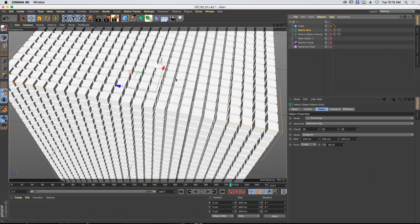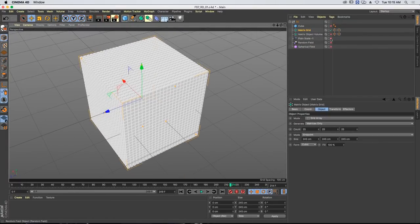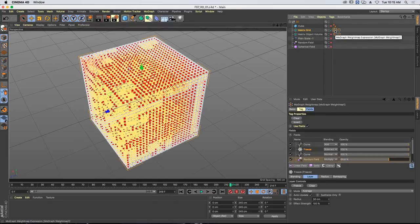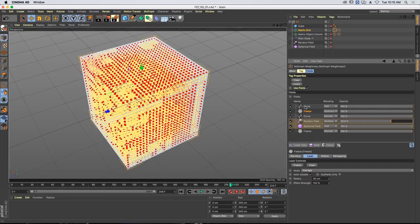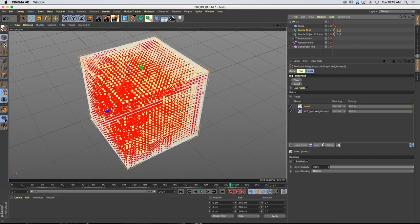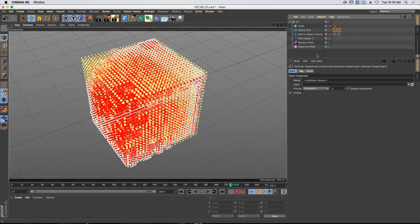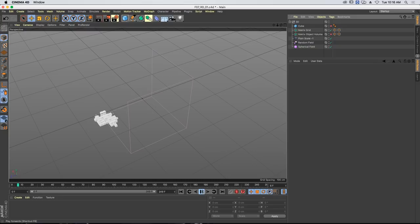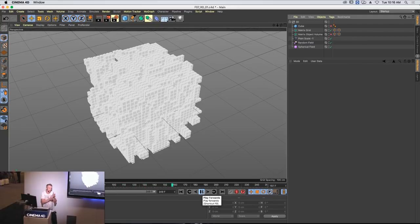Let's have a look at another example. Here I've got a matrix — because I just did that with a vertex map it's easy to see, but you can do it with anything — a polygon selection, or in this example a weight tag. I've got a matrix with a weight tag, and set up the same kind of reaction diffusion. Because I want it the other way around to reveal the clones, I've done the same thing as before — dragged that tag in, inverted it. Enabling the effectors and fields and pressing play, we get reaction diffusion happening in 3D space on a regular grid array, which is quite techy — good for heads-up display type work.